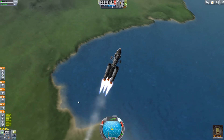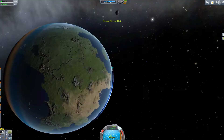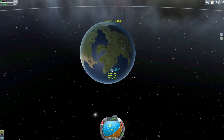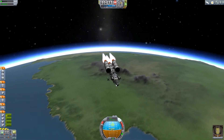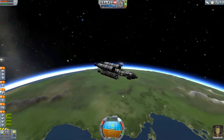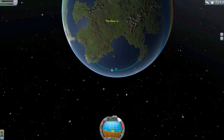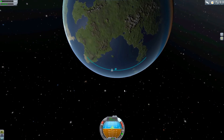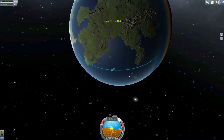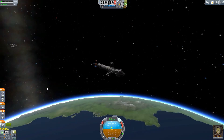The SRBs happen to explode as soon as we separate them, which is kind of dangerous considering we've got no reverts, quick saves, or quick loads. Back in this view now — it's basically just about getting into orbit, a standard ascent profile. I went a little bit high and steep rather than a shallow trajectory, just because the thing wasn't too easy to control without the LV-T45 engines, which have thrust vectoring.